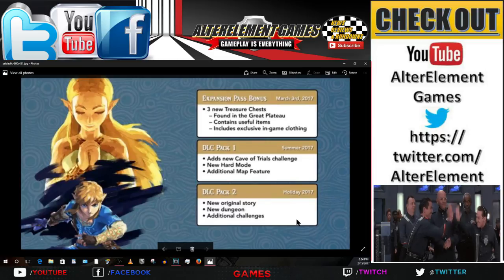As you see on the screen, DLC Pack 1 adds new cave trials, a new hard mode, and an additional map feature. Singular, not plural — that means only one map feature. I wonder what that map feature is. Is it like a new navigation system, or is it like a new way to travel to make traveling easier? We'll see about that in the DLC pack.